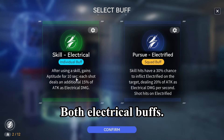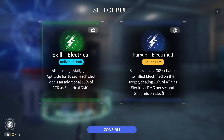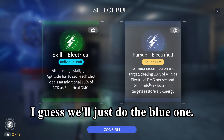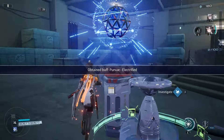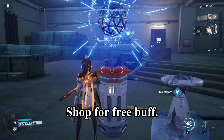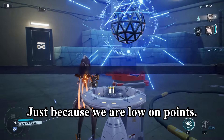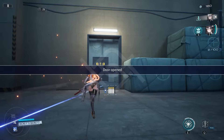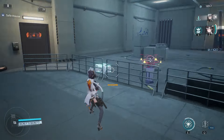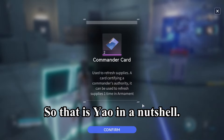Both electrical buffs aren't really helpful for Yao, so we'll just do the blue one. Shop or free buff — we'll go for the free buff since we're low on points. And that is Yao in a nutshell.